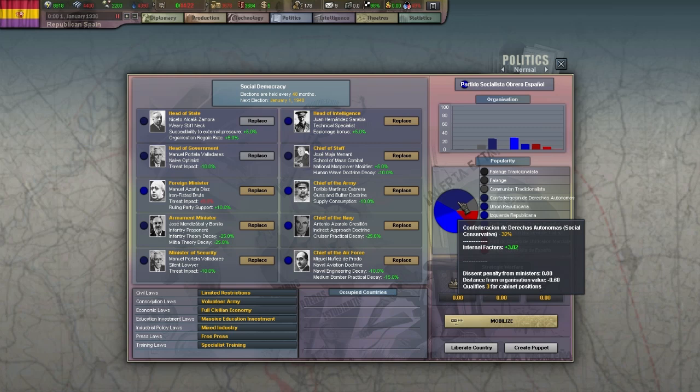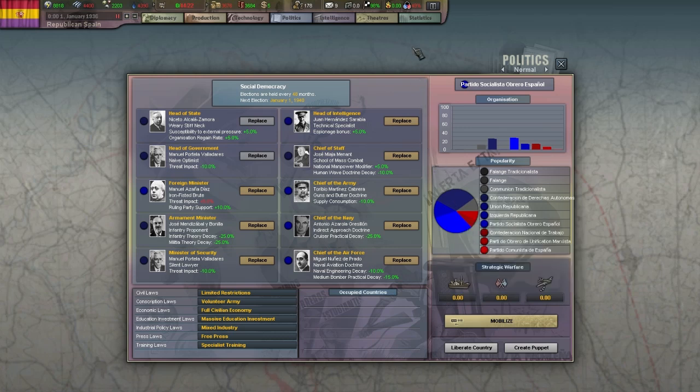Ideally you'll have one party massively in the lead that claims all cabinet seats. With some countries you'll start in that ideal situation, but with others like Republican Spain in 1936 we start with a much more contested political landscape. This brings the issue of a fractured government, which puts a slight penalty on your national unity. To avoid that, you should try to give each political party exactly as many seats as it requests. Note that the head of state and head of government are not part of the cabinet and not subject to cabinet seat requests.